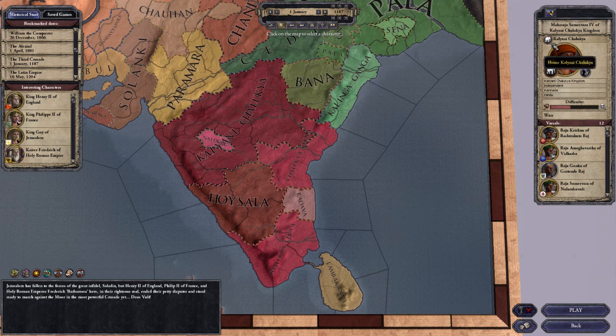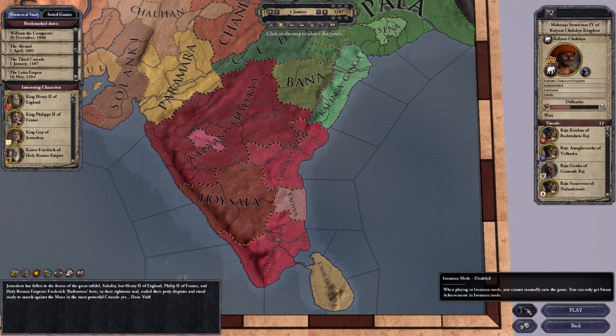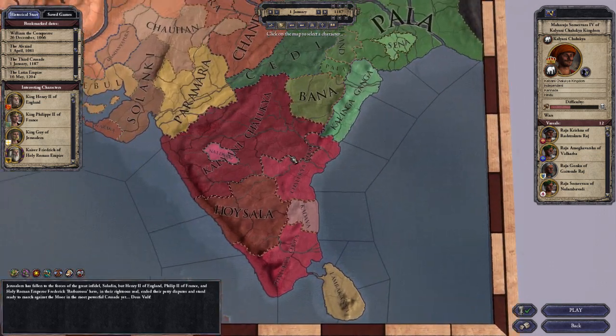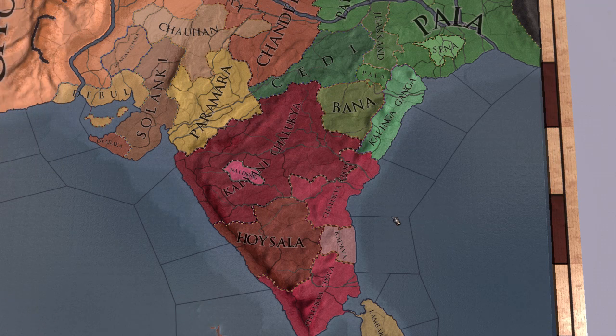So the Kalyani Chalukya — that's the name of the kingdom. Maharaja is his actual title, which probably means something like king. Let's just get into it. I will enable Iron Man mode, which means I cannot manually save the game — if I mess up, that's the end of it. You can go with a random character but I have no idea why I would want to do that. There are so many characters in this game. Let's start the game — let's do this thing.